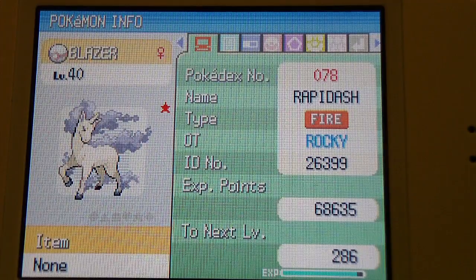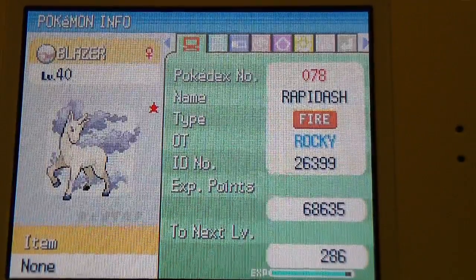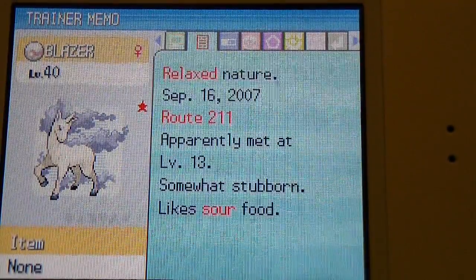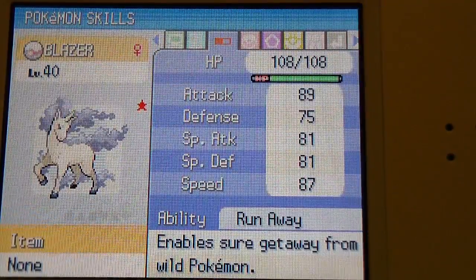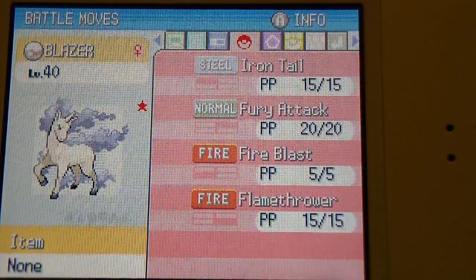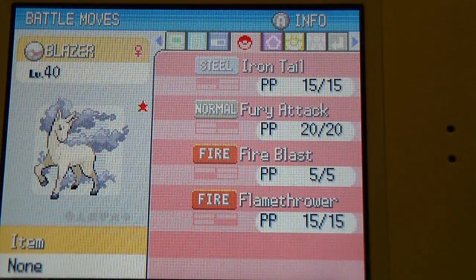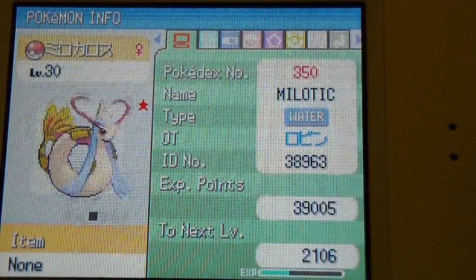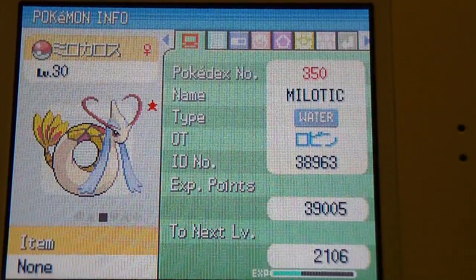This shiny Rapidash was given to me by my friend — I'll put a link to his channel in the description. He named it Blazer, I don't know why. It was originally a Ponyta, met at level 13. I haven't trained it at all — he trained it up and then didn't like the color, so he gave it to me. It knows Iron Tail, Fury Attack, Fire Blast, and Flamethrower, and it has an Elite Four ribbon.